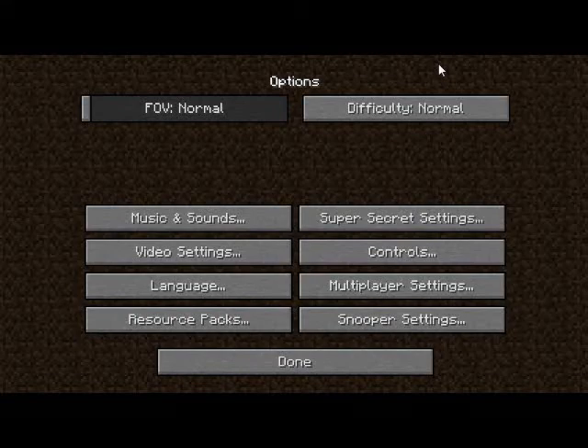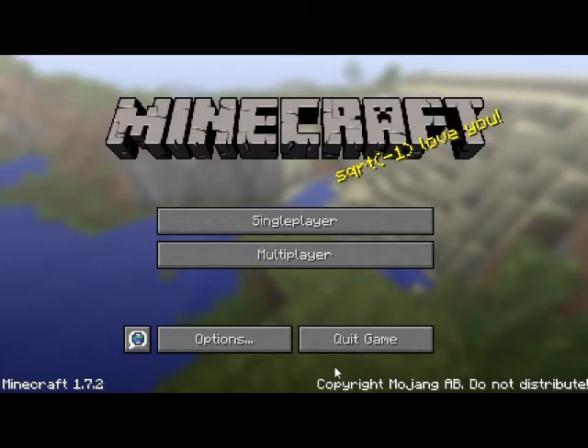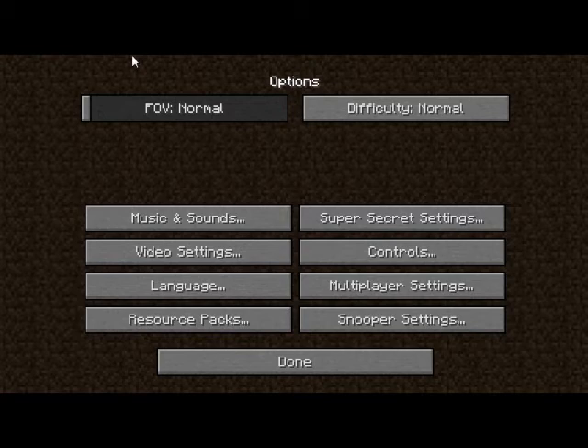Hello guys, this is Team Spooky, and we're investigating another easter egg in Minecraft 1.7.2. In the options menu, there's an option called Super Secret Settings.